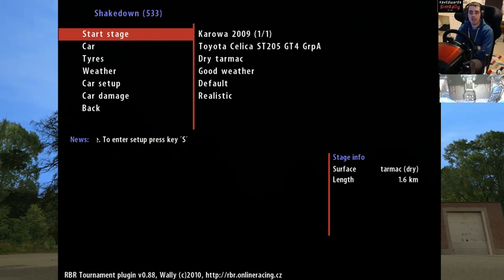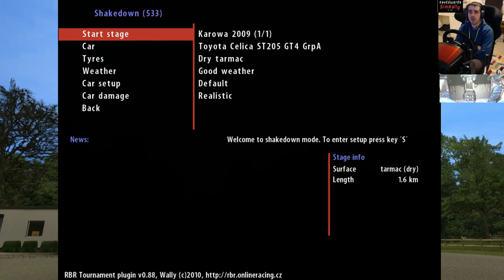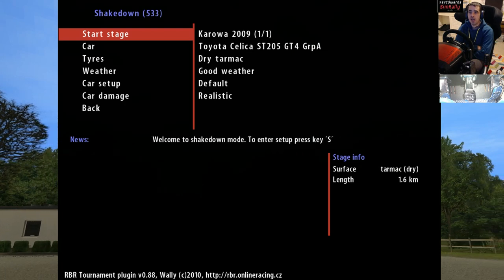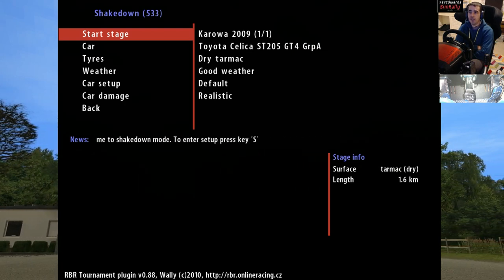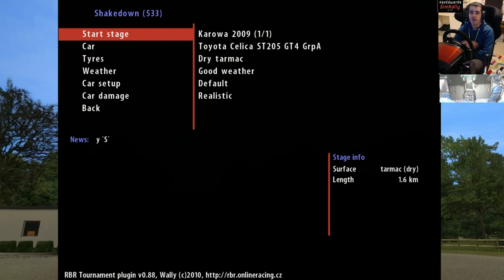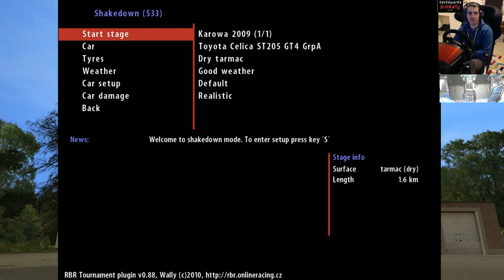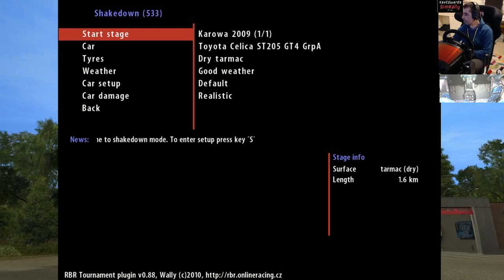Hello, Kev Edwards with Tim Rally here. Today we're back on Richard Burns Rally, our A to Z playthroughs. The next stage we're going to do is Karawa 2019. It's a dry tarmac stage. I must have done this before because I've got a time for it — I think it was 1 minute 50 or something, so it must be a super special stage.